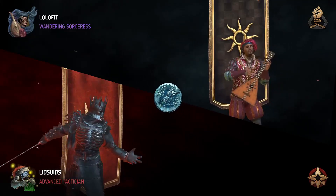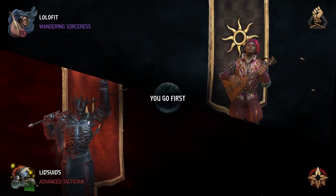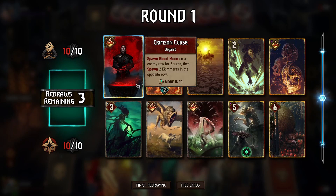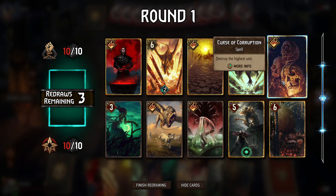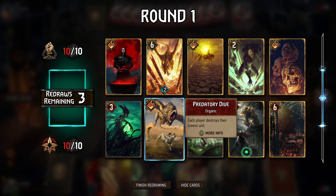Going up against Nilfgaard here, and we'll go first. We have Catechin plus Crimson Curse — that's how we're going to want to start in round one. We have some toll removal with things like Illentred and Mirth, Karathi Heatwave, Curse of Corruption, and potentially even Predatory Dive.